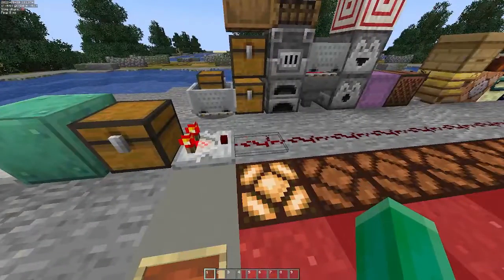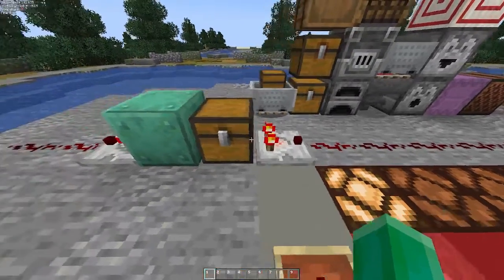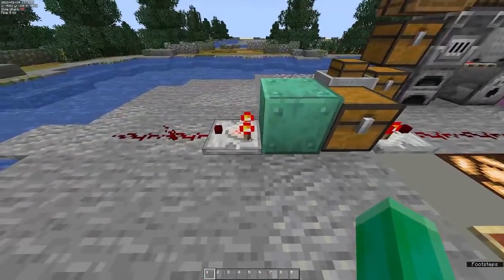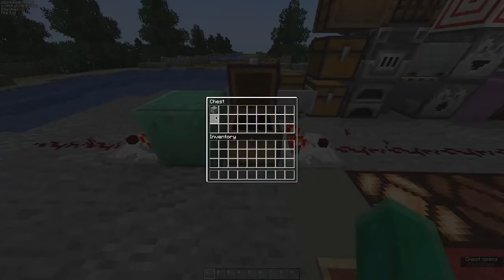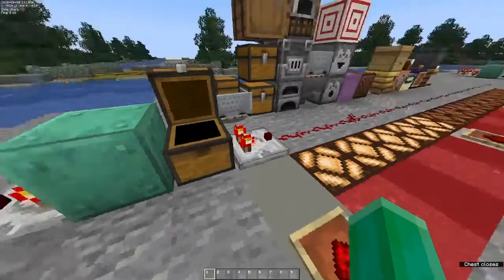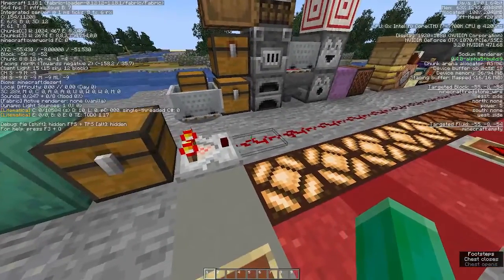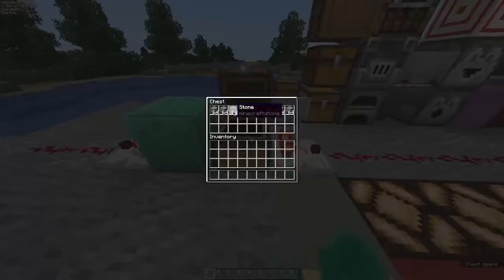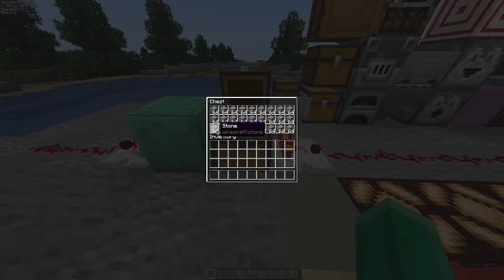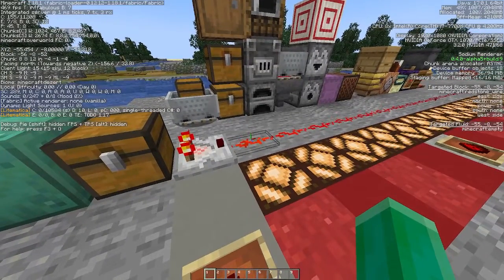With one item in the chest it gives an output at a power level of 1, as you can see on the right side of the screen. You'll also note that the comparator can measure through a solid block as long as it's facing into the block that you want to measure. When we increase the number of items in this chest and update its block state, you'll note that the comparator increases in power. With one third of the items in the chest you get one third of the comparator's total power output, 5 of 15. When you increase the chest capacity to full, you get an output of 15, meaning that the comparator is detecting a full block state.